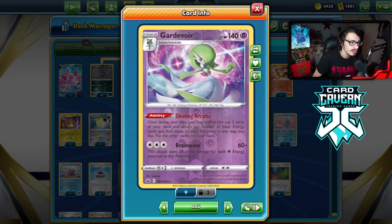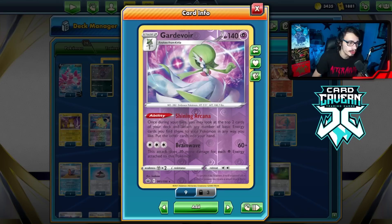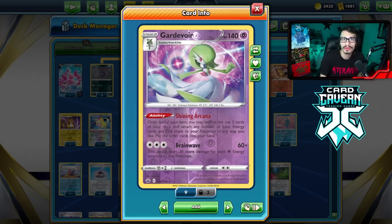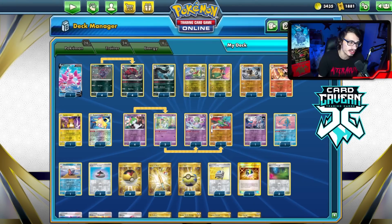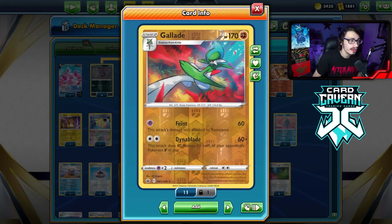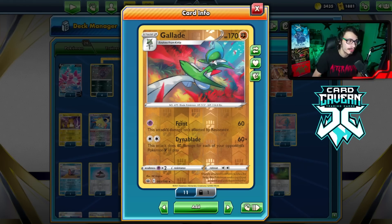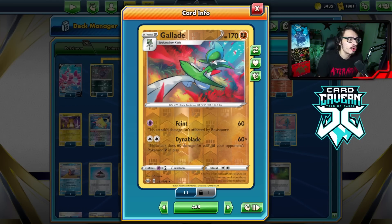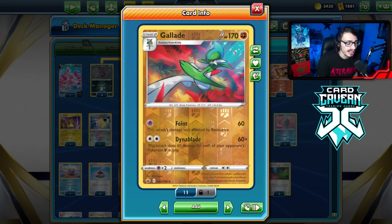With Shining Arcana, once per turn you may look at the top two cards of your deck, attach any number of basic energy you find there to your Pokemon any way you like, and put the other cards in your hand. Essentially you draw two free cards, and if you're playing basic energy you maybe get to attach energy. Then we have Gallade with Dinoblade, which we can use as a nice big attacker — it does 60 damage for each of your opponent's V Pokemon in play.